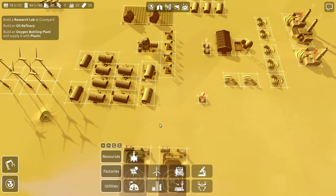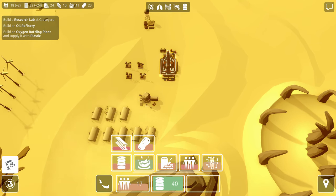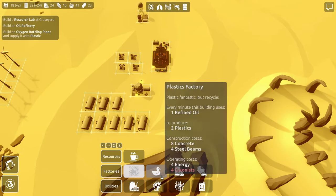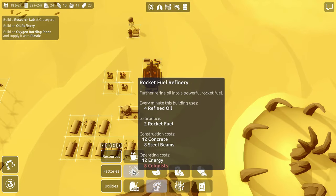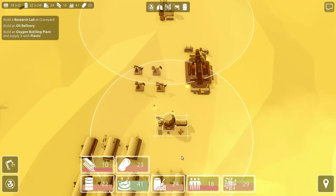We have capacity for a lot more people over here on this one. Back at the graveyard, I want to get — we could do an oil refinery for some refined oil. Because we are kind of filling up on oil constantly.